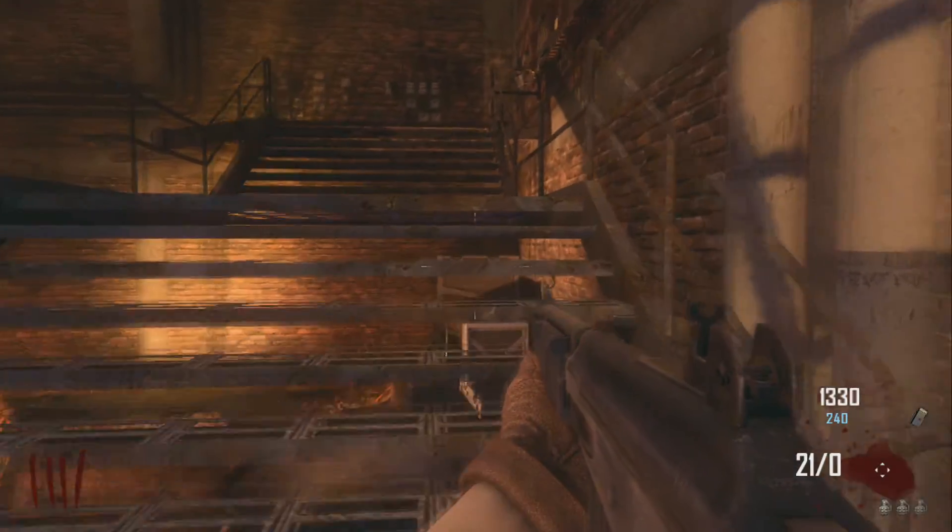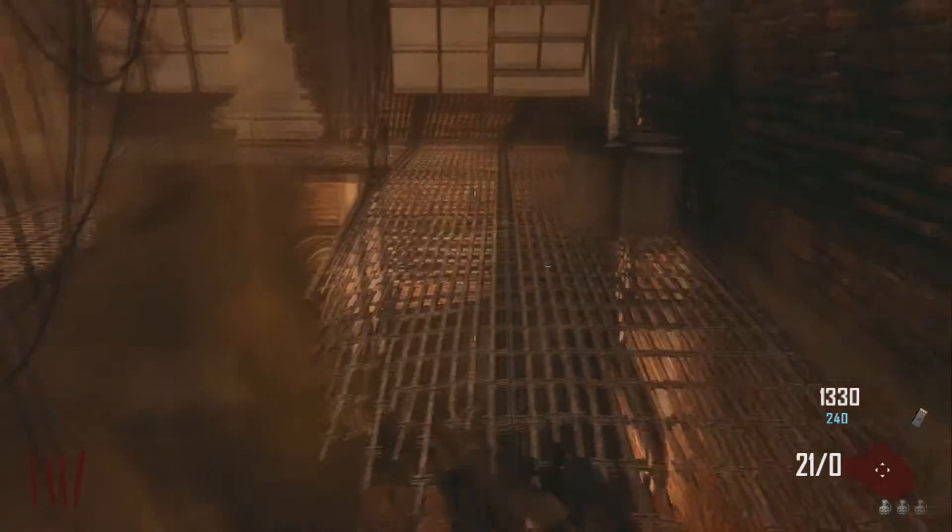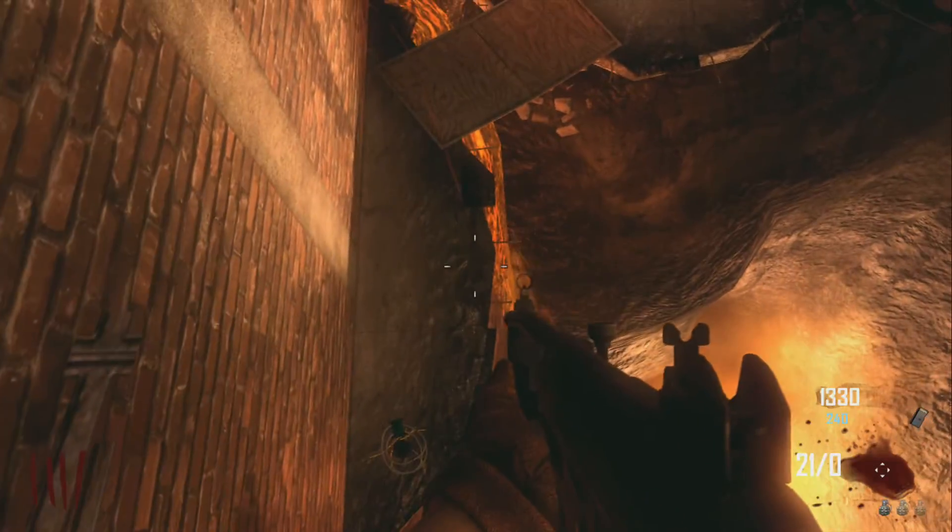What's up guys, it's Territory Gamer here bringing you a new transit zombie glitch. The first thing you need to do is navigate to the power room and drop down off the ledge.